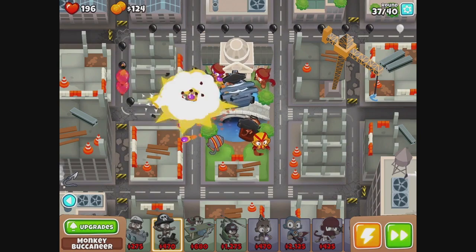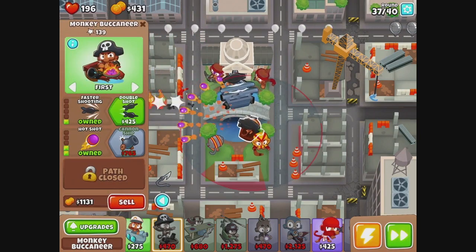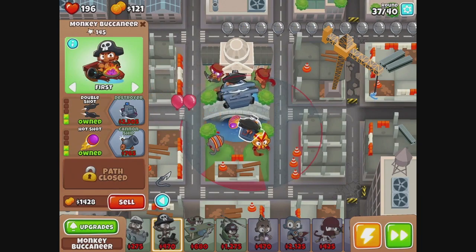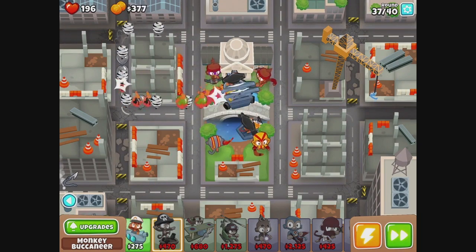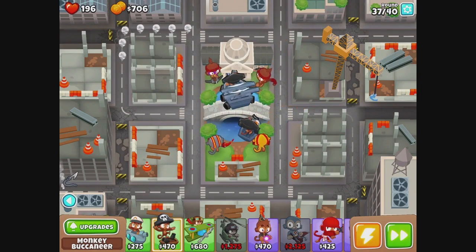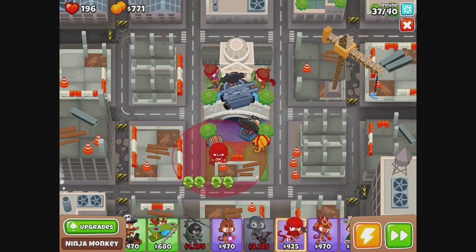I feel like monkey buccaneers would be dramatic though. Maybe have pirates. This guy can be a destroyer, and we probably don't need super monkey — be nice though. I forgot — ninjas. Ninjas, please.